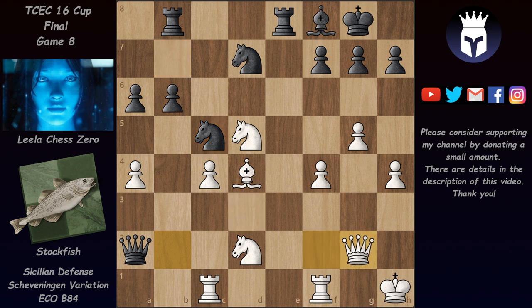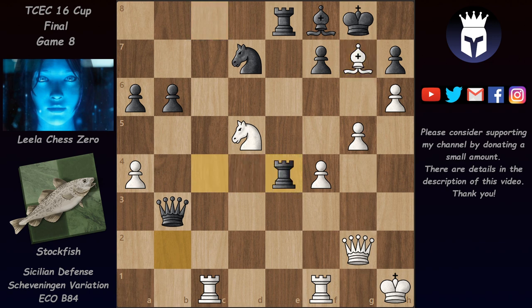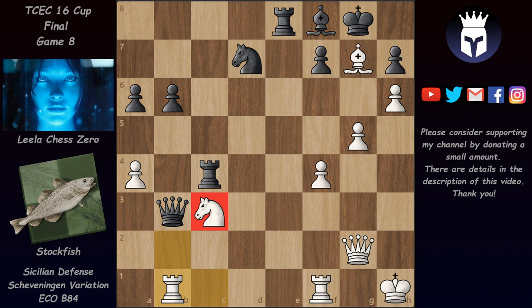We have first bishop takes on b7, knight takes, and now knight back to d5 — and this knight is a monster in the center of the board. The queen takes on b2 and Stockfish can even activate the dark square bishop with tempo: queen a2, attacking, and now c4, defending the knight. By sacrificing the b2 pawn Stockfish managed to activate these two very strong minor pieces. We have knight c5 threatening a fork, queen g2, and now rook c8 going for the c4 pawn. H5 continues the attack; knight b3, knight takes, queen takes — and now the c4 pawn is hanging, but Stockfish evaluates his attack as stronger and plays h6.